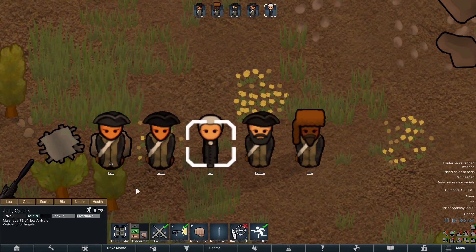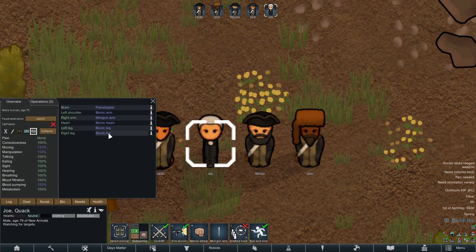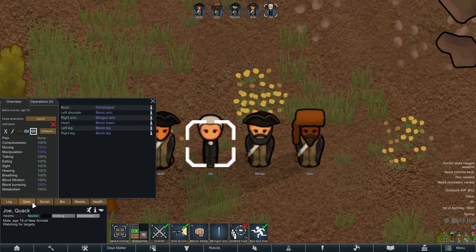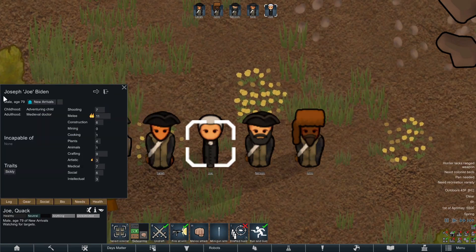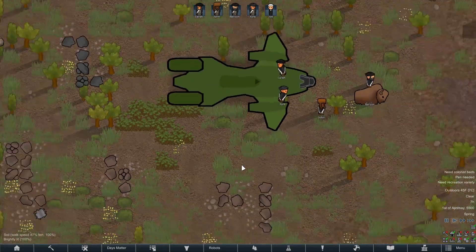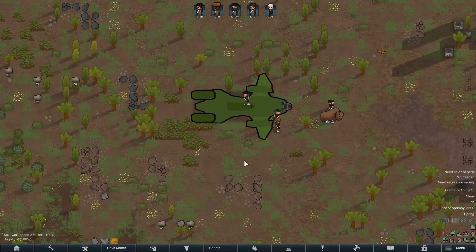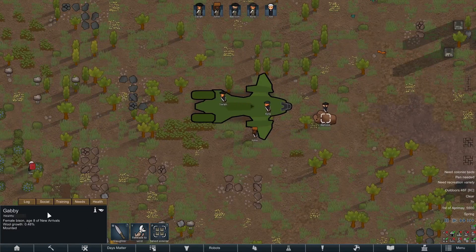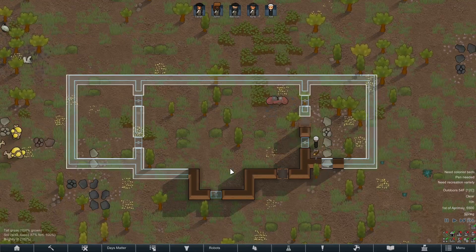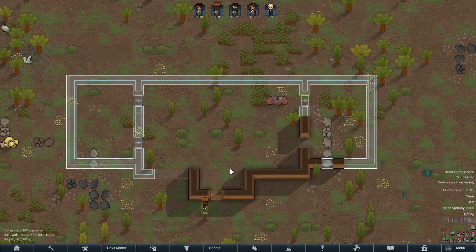We start off our colony with five colonists, one of which is the President of the United States, equipped with a minigun arm and bionic limbs. We start with quite a few resources, including a UNSC Pelican and a bison that I promptly named after George Washington himself. The only thing more American than a bison named after George Washington would be us building the White House to live in.